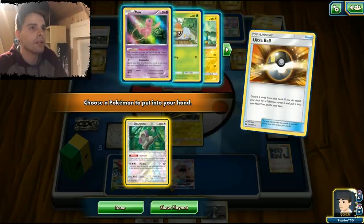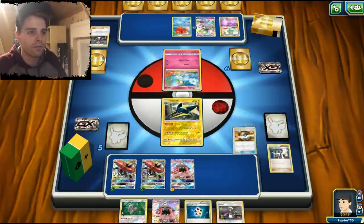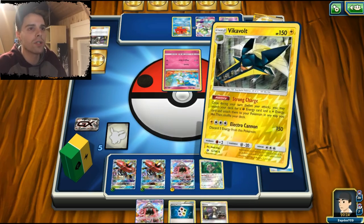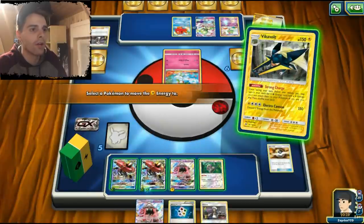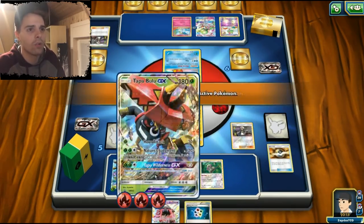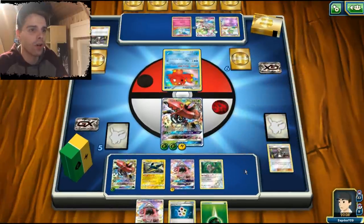If we want to end him in the late game, maybe grabbing Oranguru is not bad — we have it for next turn. But he's definitely gonna grab a KO soon enough. In this case, let's use Vikavolt Strong Charge first, getting a bunch of energies onto our Pokemon. I'm gonna grab them all to Tapu Bulu, and I'm actually going to discard every single energy so the opponent has a really tough time one-hit KOing our Tapu Bulu.